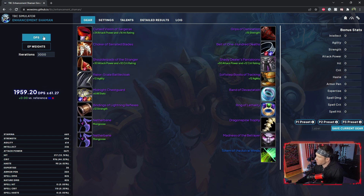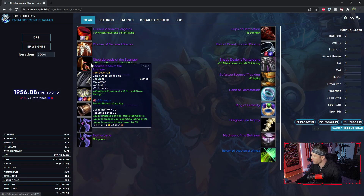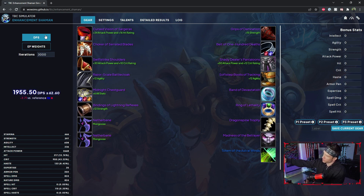There you go — we're at 1956, a 2.32 DPS loss versus the shoulders I was just wearing. Now let's try Swift Strike Shoulders as a reference — even more of a DPS loss. Those Swift Strike Shoulders may come into play later if I swap to double Netherbanes, but as you can see this is a pretty foolproof method to accurately decide for yourself what gear you need to be wearing given your current gearing options.